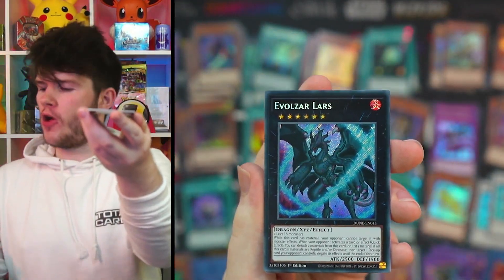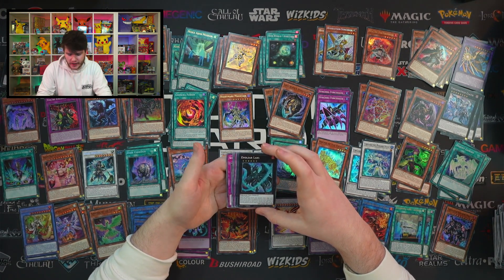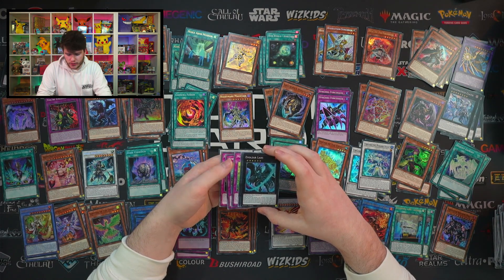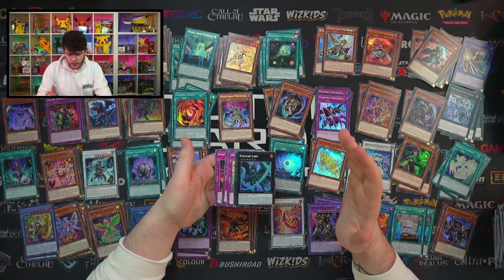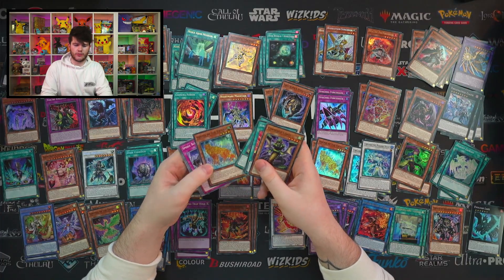This box is sick — we've got Volzer Lars! This card is actually insane when you read it. When this card is material, your opponent can attack it. When your opponent activates a card or effect, quick effect — you can attach two materials from this card, or just one if they're all reptile and/or dinosaurs, then target a face-up card your opponent controls and negate its effects until end of turn. It's untargetable, you summon it with two level sixes, and it can detach two to target any monster on the field and negate its effects. The drawback is it requires a card or effect activation, but it targets any face-up card — flexible and interesting!